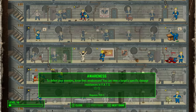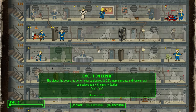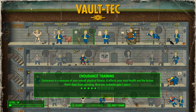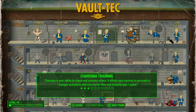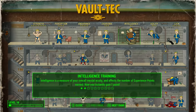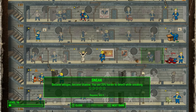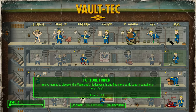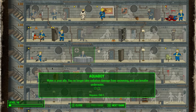Perception — we're going to do 4 starting off, and then you're going to get the bobblehead to get demolition expert, which I have not done yet. 5 endurance, so you can do toughness, life giver, aqua boy. 3 charisma, so you can do cap collector and long wonder. 2 intelligence, so you can get medic. 3 agility, so you can get sneak if you want to. And then 5 luck, so you can do fortune finder, scrounger, bloody mess, and idiot savant to let you level up faster as you go along.